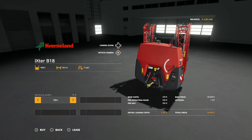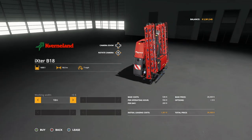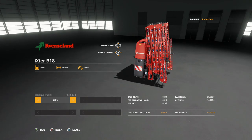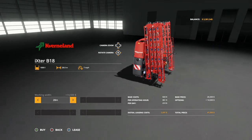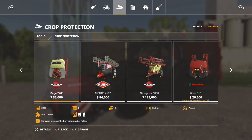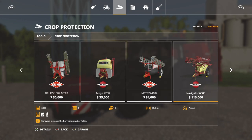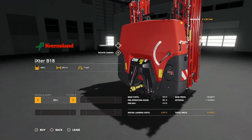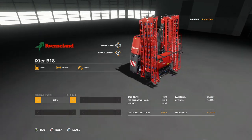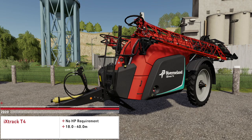The iXter B18 holds 1,800 liters of liquid fertilizer and herbicide with an 18 meter spread at 7 miles per hour. You can expand the working width to 24 meters or 28 meters — three options total. This is now the largest three-point mounted sprayer in the game, costing $41,000.